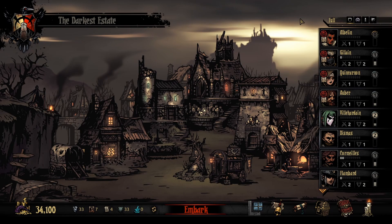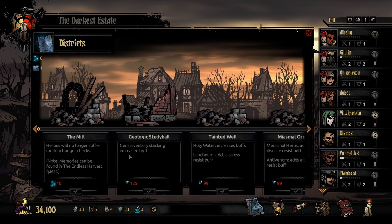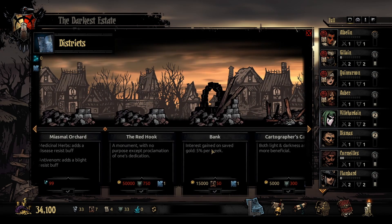Hello everyone, welcome back to Darkest Dungeon. My name is NotSoBitesize, and I think our first quest we're going to be running is to try and unlock the bank as fast as possible. Once you hit a certain threshold, you don't have to worry about money so much. We have enough money to buy it, we have the blueprint for it — we just need to find the portraits.